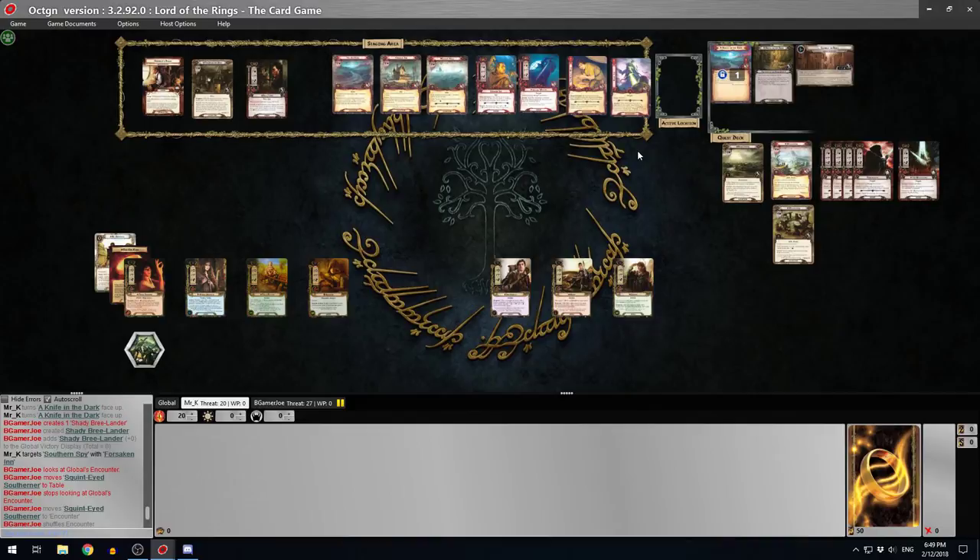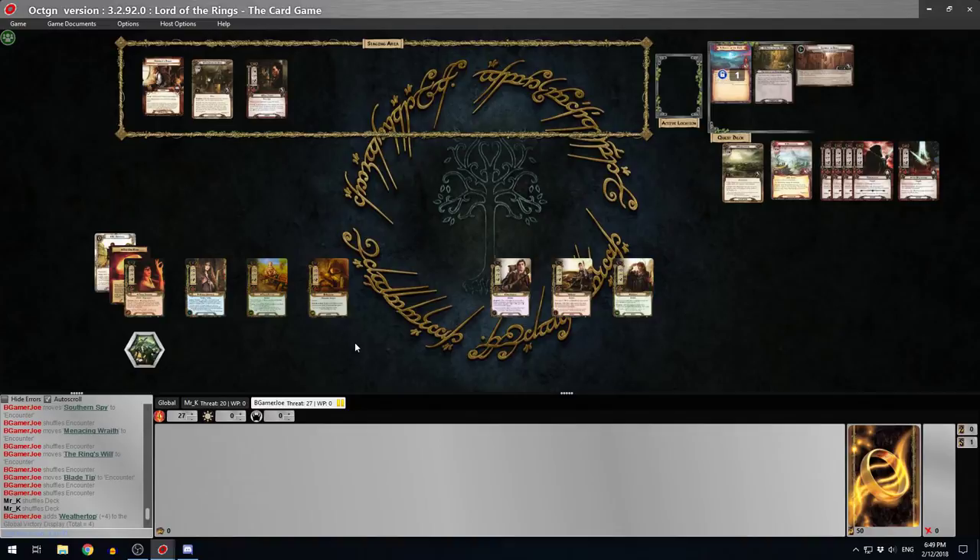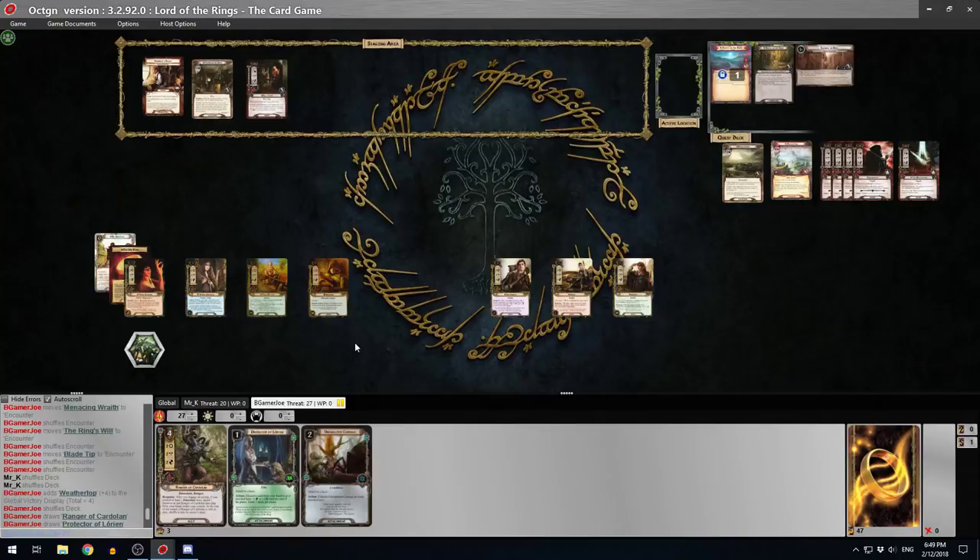All right, that's it for the Nightmare card review. You're ready to go - I'll shuffle these back into the encounter deck. You are first player, so I'll let you do your hand first. Draw 5 because I've canned off delay.